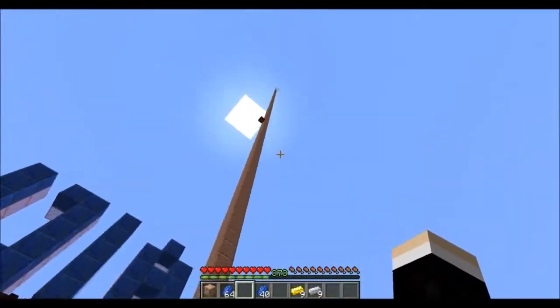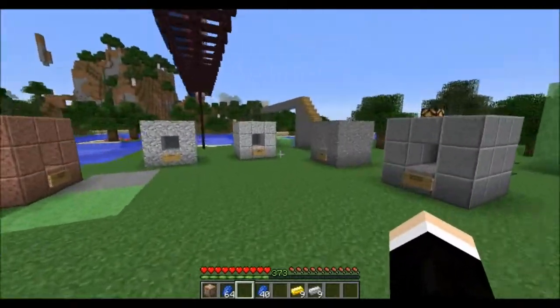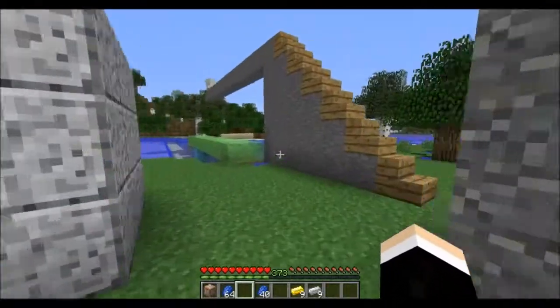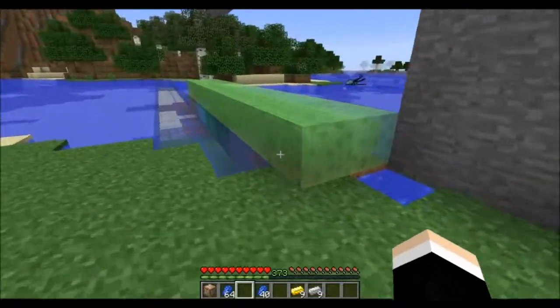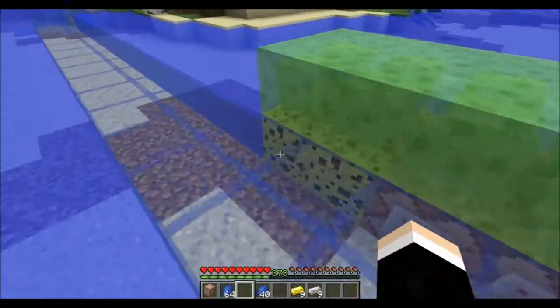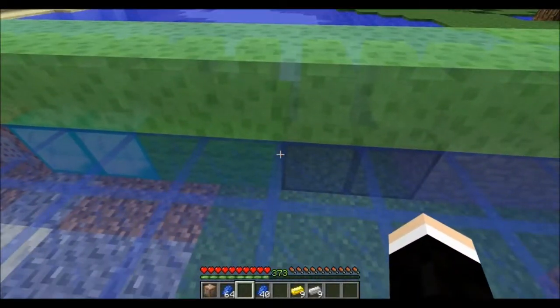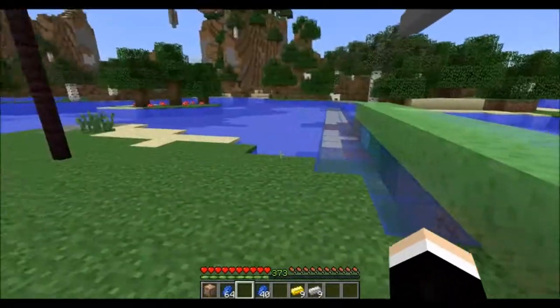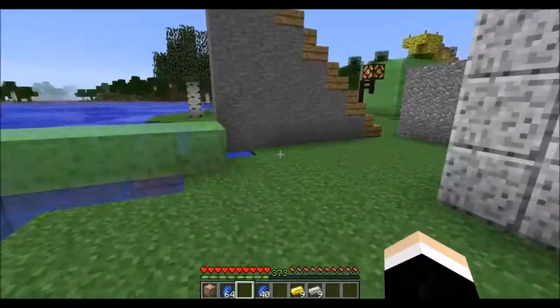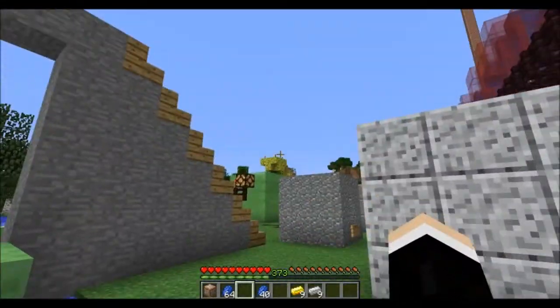I'm not exactly sure how it works, but I think your next bounce is like one third the distance of whatever you fell. I was trying to test it out. Over here I have the slime blocks, and I put them on all sorts of different materials — sponge, command blocks, diamond blocks, wool, glass, stone, and wood. It doesn't matter what material the slime blocks are on; you'll always bounce the same height.